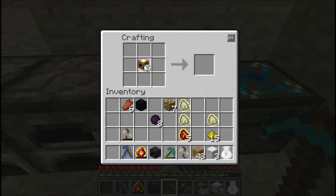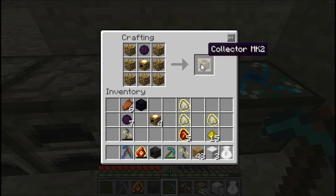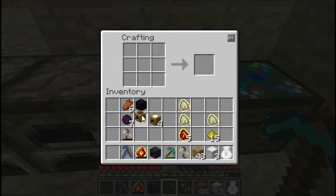And for energy condensers, same thing - one dark matter and then glowstone instead of obsidian - but you get an energy collector mark two. I believe this produces seven EMC a second versus the four of the mark one. I think - don't quote me on this.